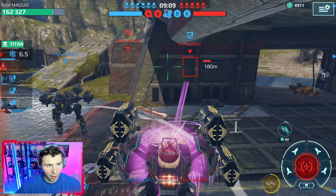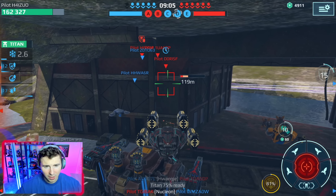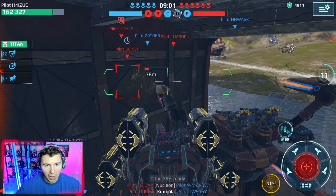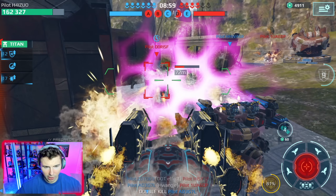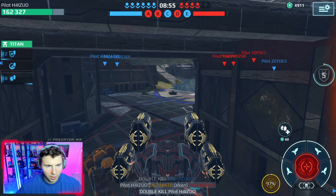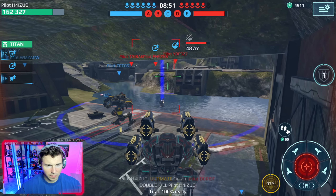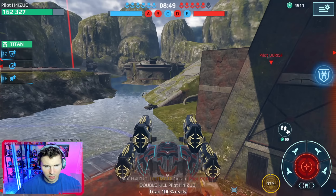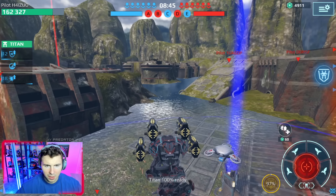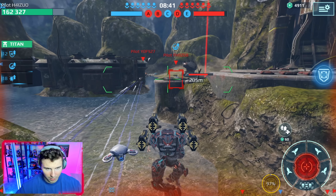One thing we have to be careful with is our HP. Our ability is extremely effective on this Leech and our firepower with four mediums is fantastic, but we don't have a lot of HP if we get caught. Got him — double kill! Let's keep moving. They have three beacons but we have center, so we're going to have to push beacons eventually.